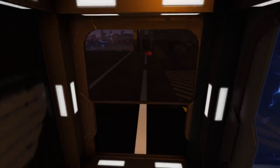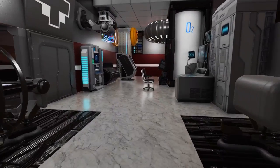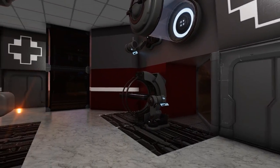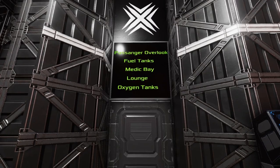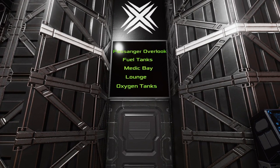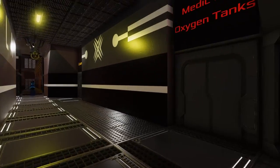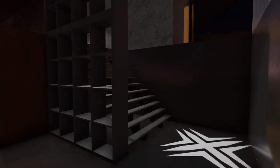Taking this elevator at the other end, we come back down to the hover bay and repair bay area, but we also have access now to our medical bay, which has everything you will need to heal yourself if you get injured or get sick. Our last door takes us to the passenger overlook, fuel tanks, medic bay, lounge, and oxygen tanks, basically as a way to get through a large section of the ship on this side.